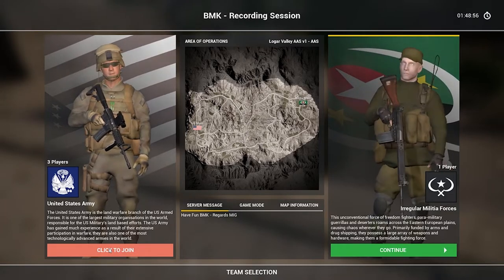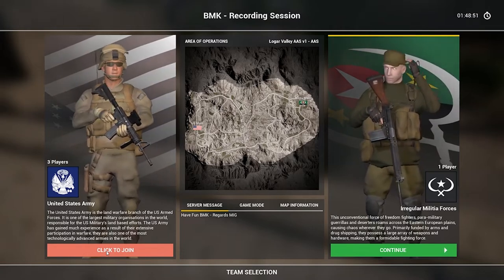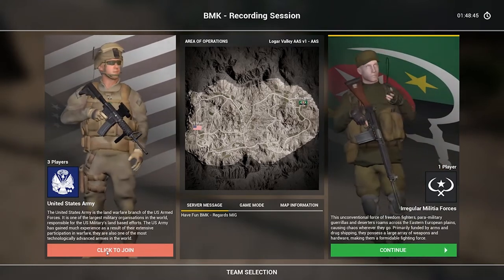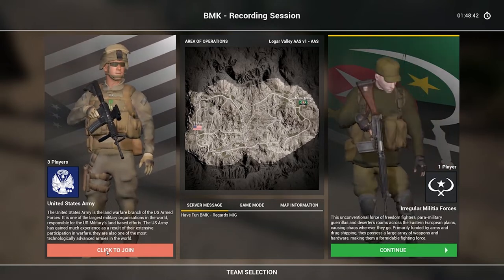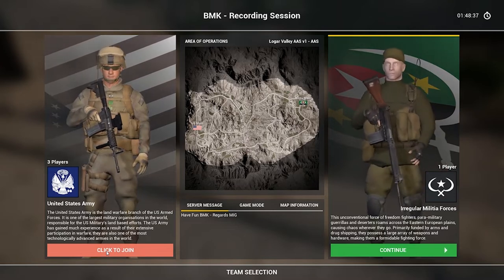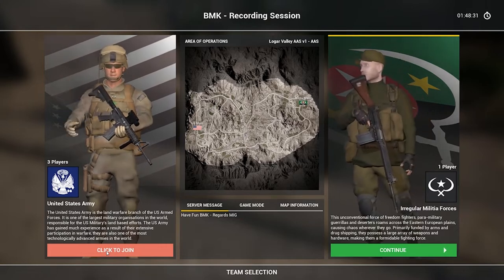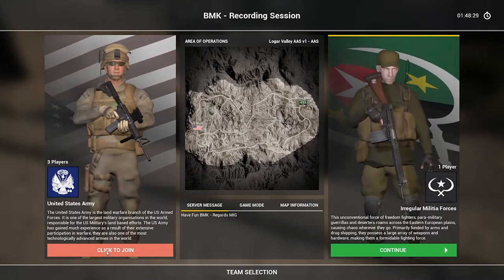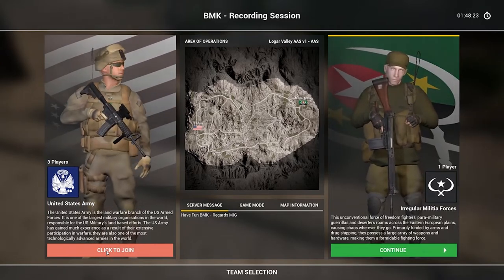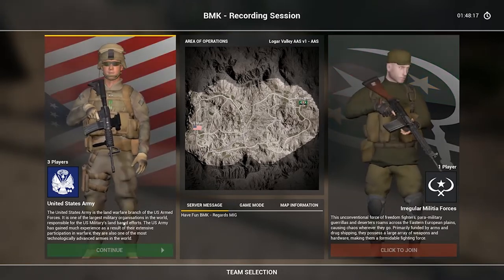Sometimes you'll have an imbalanced team. If you click to join, you might get a message that says teams are imbalanced — you cannot switch currently because there is a three-person differential between the teams. If one team is at 40 players, you won't be able to join because the team is maxed out. If it's 24 to 30, you also won't be able to switch due to that differential. Keep that in mind when trying to switch factions.